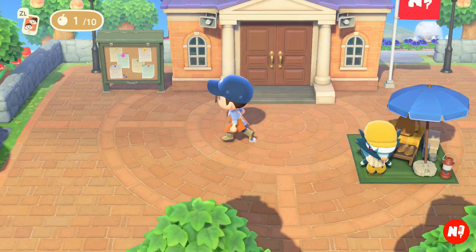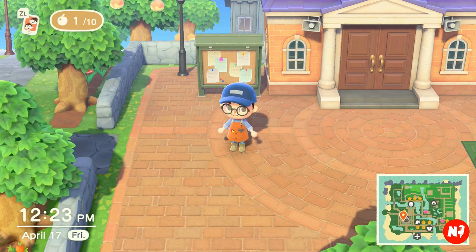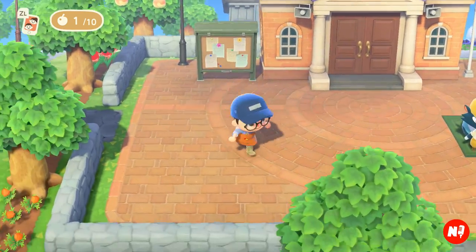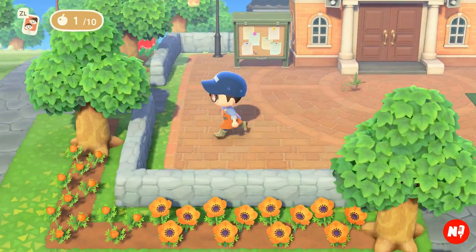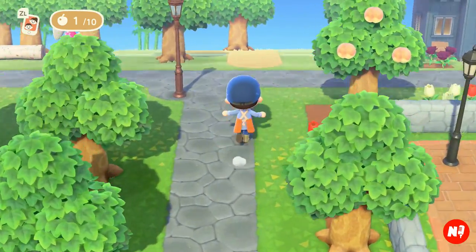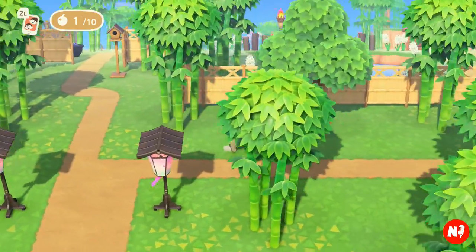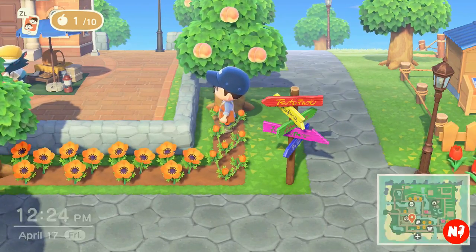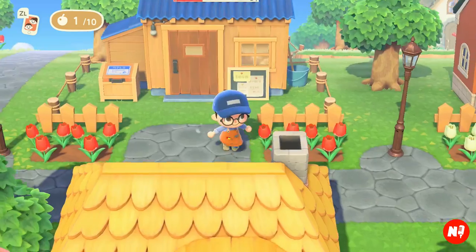Tip number three is probably the most important design tip there is, and that is fencing. Fencing can really define your island, and appropriate fencing is the key to an aesthetically pleasing island. Right here I did stone fencing all the way around this area. In terms of fencing, I think appropriate theming is really key — for example, in my zen bamboo area, which is more tropical, I put bamboo fencing. I don't have that in any other part of my town. I have stone fencing where my plaza is, and simple wooden fencing throughout my town.